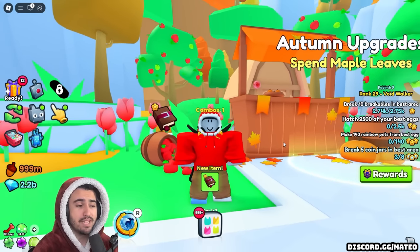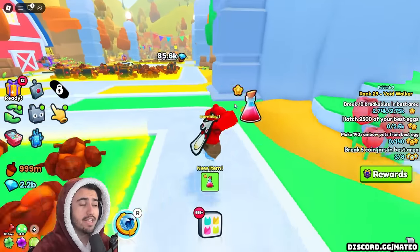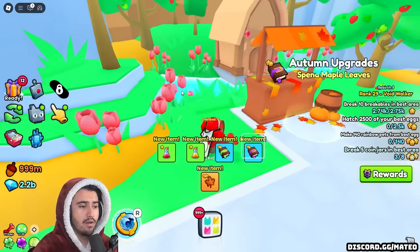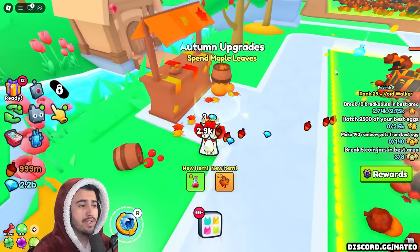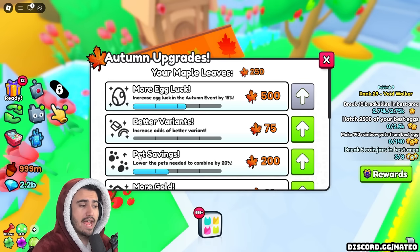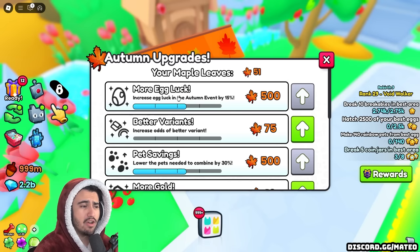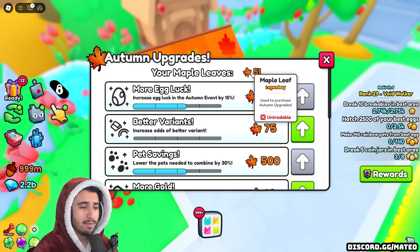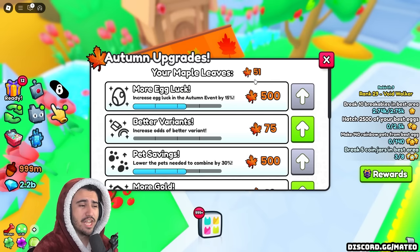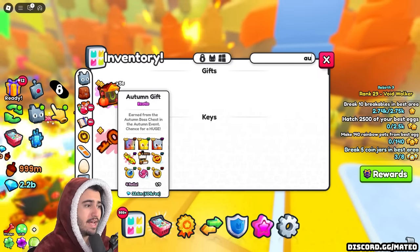The number one thing you must be focusing on in this update if you do want that titanic turkey is that you must be spending your maple leaves in the most effective way. Because if you don't spend them, it is actually going to cost you a lot more of the regular pets in order to craft all the way up to the titanic. So inside the upgrade machine, essentially what you're going to want is to get two upgrades — more egg luck as well as pet savings. Pet savings is the one you want to focus on more, but more egg luck is also going to allow you to get all of those things inside the egg that you're going to need to actually craft the pets. In order to buy these upgrades, you are going to have to spend these maple leaves. In order to get the maple leaves, the changelog says you just get them randomly, but there is actually a way you can get a ton of these pretty easily — and that method is actually going to be by opening the new gifts called the autumn gifts.